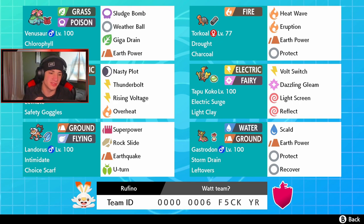Bottom left corner we got our choice scarf Landorus-T. Intimidate and normal moveset: Superpower, Rock Slide, Earthquake, and U-turn. Then in the final spot we got ourselves a Storm Drain Gastrodon. It's going to help out with Torkoal and Landorus, giving a water option — if the opponent uses a water move we can swap out, eat the shot, and get that free Special Attack boost. Gastrodon's moveset is Scald, Earth Power, Protect, and Recover. Rental code is at the bottom of the screen.